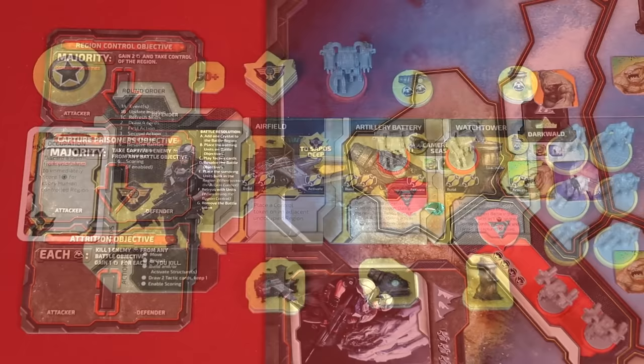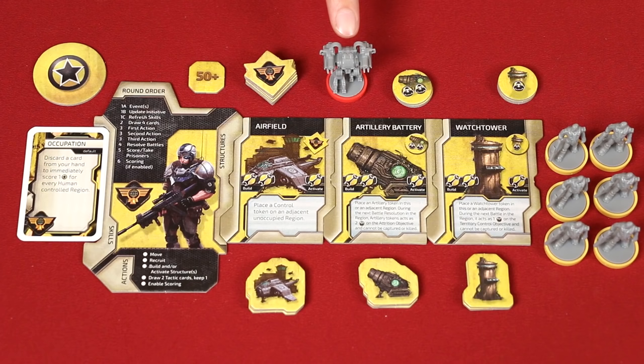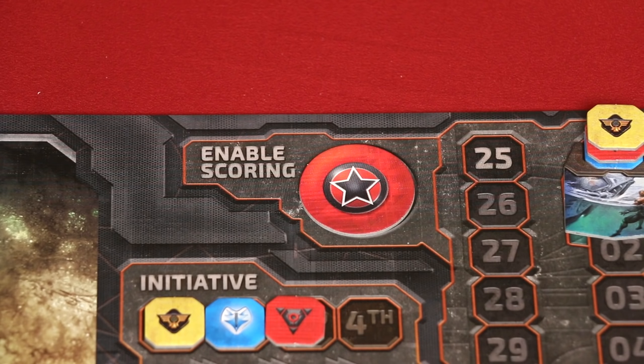Now it's the prisoner phase. Here, each player scores one victory point for each prisoner they have. Then, in initiative order, each player may spend two victory points per prisoner they wish to take back, adding them to their reserve. Prisoners you don't reclaim will be available for their captors to score again the following prisoner phase, but you'll also be able to reclaim them then if you wish to.